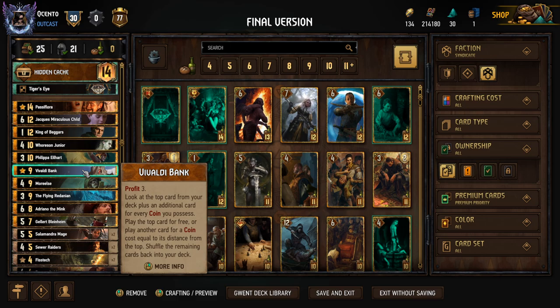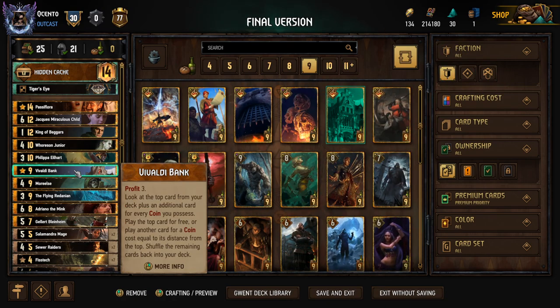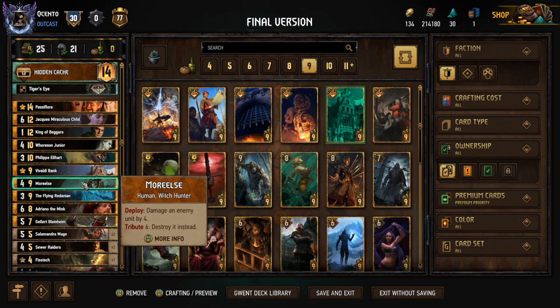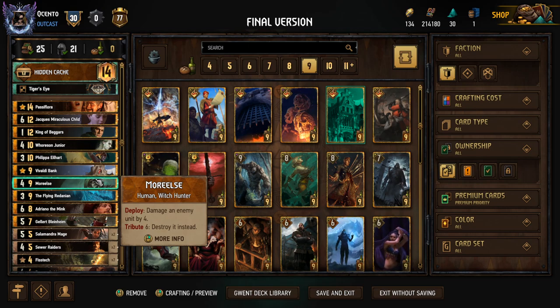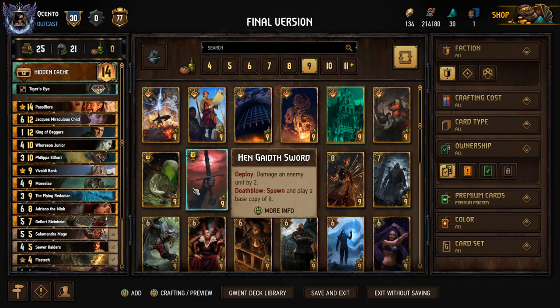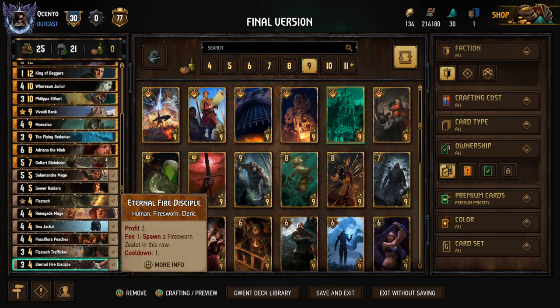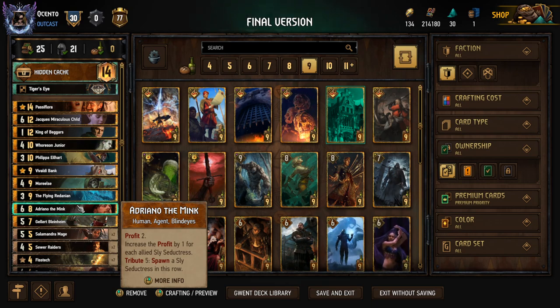Valdi Banks is just a card for consistency — if I was going non-devotion I would put Royal Decree. We don't always need the extra profit but it's nice to have if we need to dig deep in round three. Marils is a very flexible card — we can either damage a unit by four or take the tribute and destroy it instead, so this is our direct tall punish at six coin. Flying Redanian is Horde 7, and on end turn summons a unit from your deck or graveyard to the allied row. We play a Fist Tech, click leader, the boat comes out — it's really easy to get the boat out with this leader.